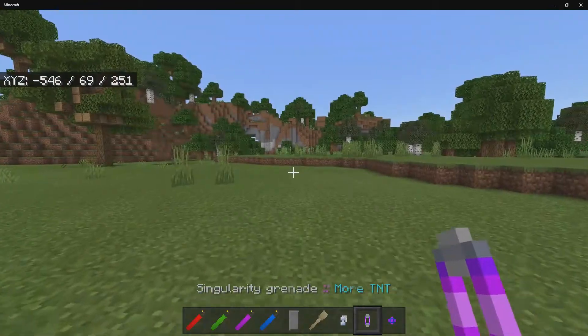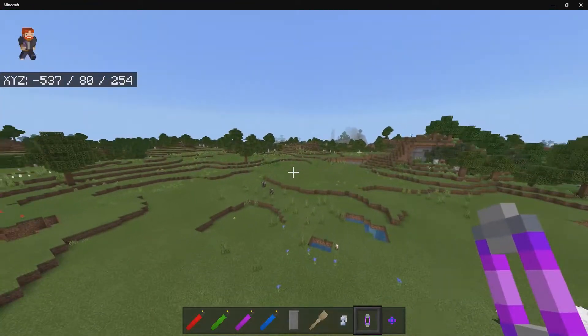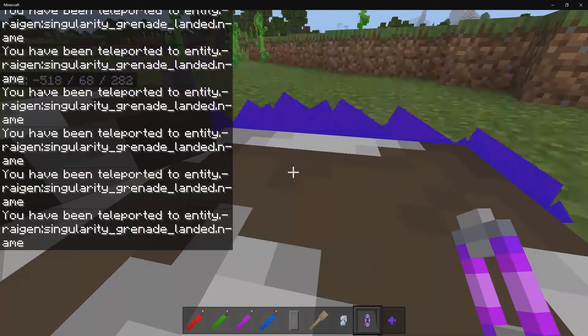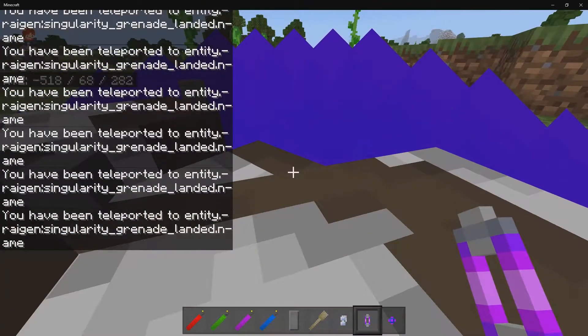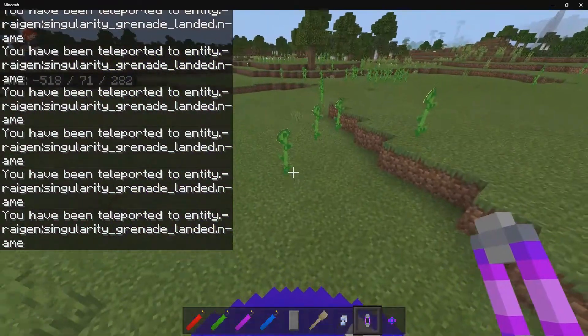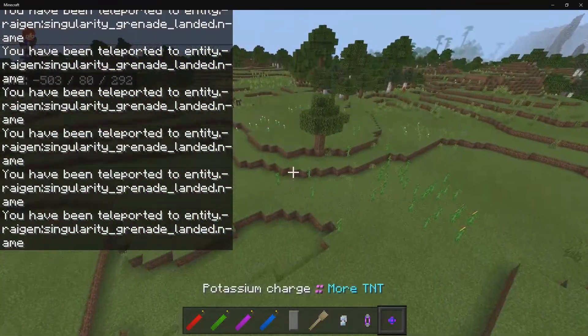Then we have the singularity grenade. Let's see if we can find any animals — okay, there are some cows down there. This is going to go ahead and pull in any mob or entity that's around the area, including yourself or any other items. This will last for a few seconds and then it's going to dissipate.